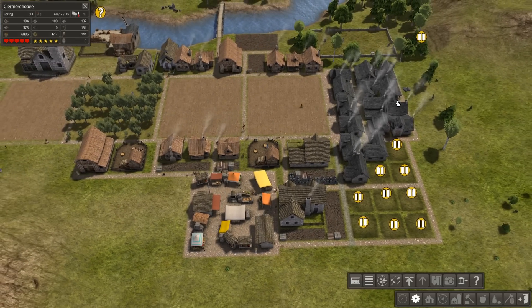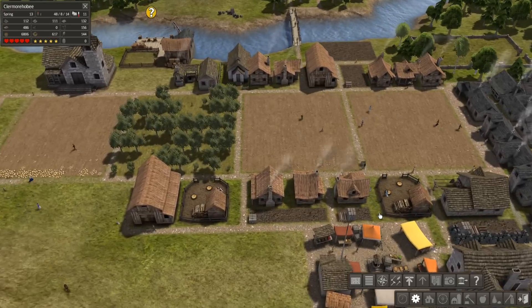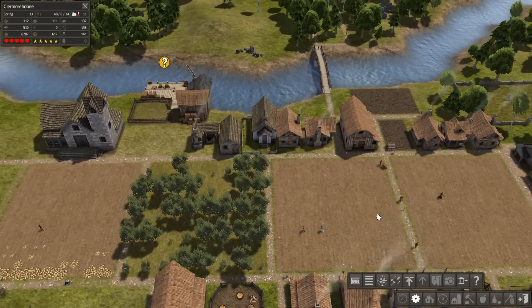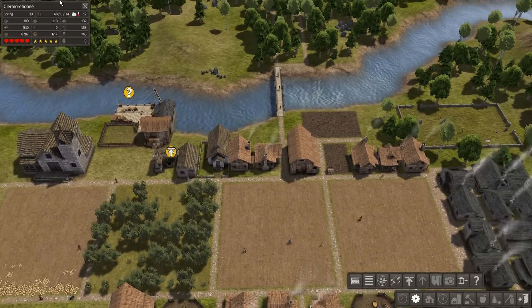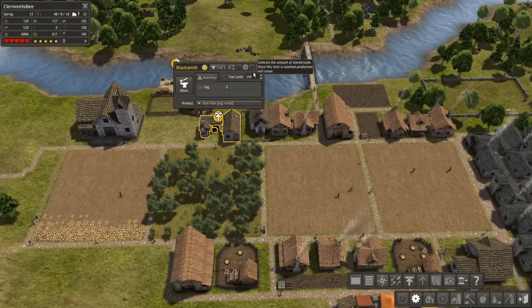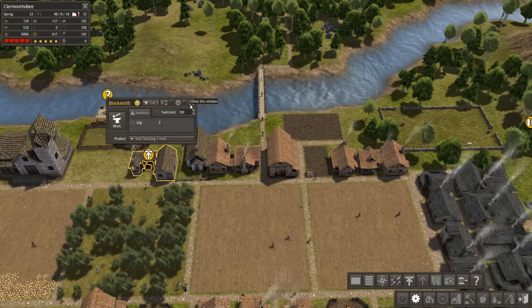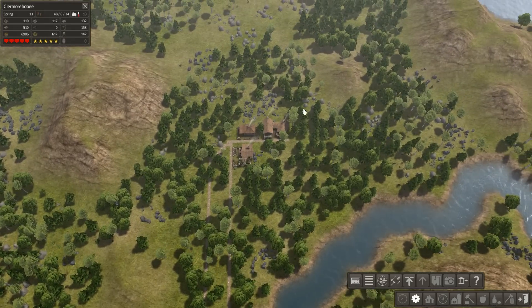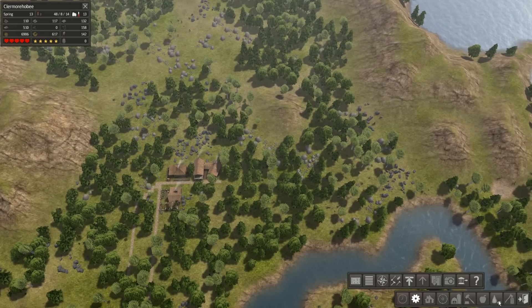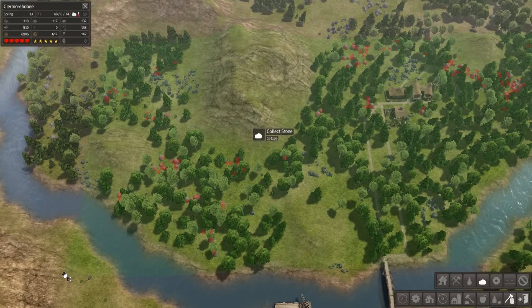Now you have stuff to work with - so get on with it. I forgot what the symbols were for a second there. I have eight students right now, fair amount of population, probably a lot of people about to grow up. Is there stone here? Yes there is actually stone here that I can gather. So I'm going to go ahead and do that - probably all the way over here. Look at how much stone there is - I should have done this quite a while ago. This is much closer than the stone I was trying to gather.